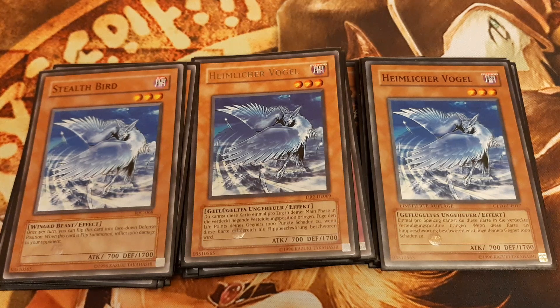Stealth Bird on Flip Summon burns the opponent for 1000 life points and can be flipped face down over and over again by its own effect.